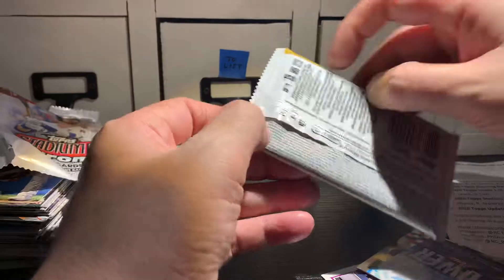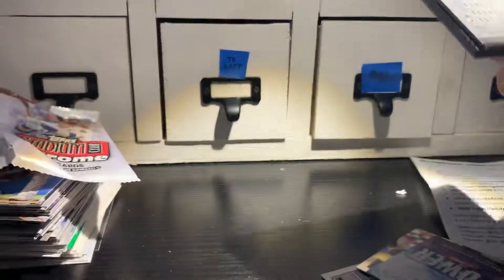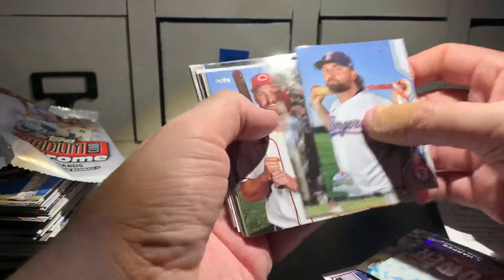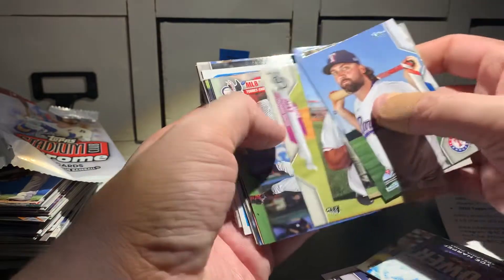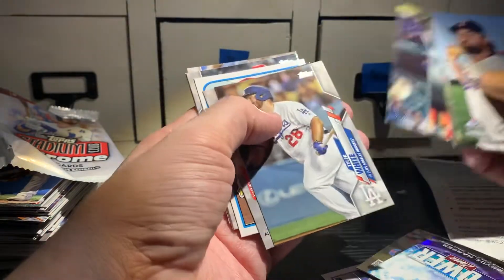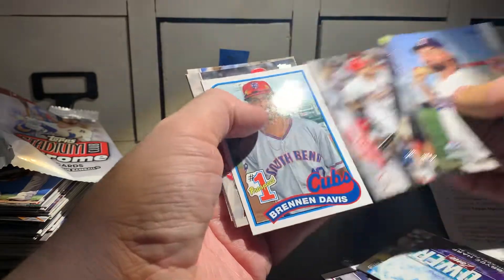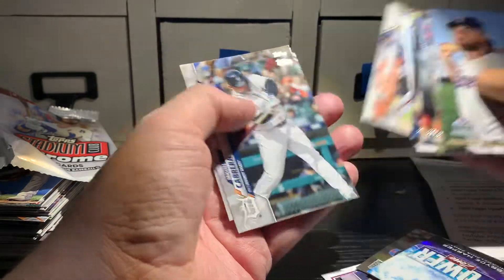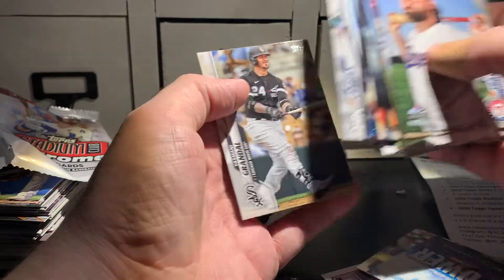Ending it on 2020 Topps Update, chasing Randy Arozarena. Can we get a short print of one of the good rookies? Nick Solak. Brennan Davis here — I was chasing his 2020 chrome auto, even though he was in 2018 Chrome.